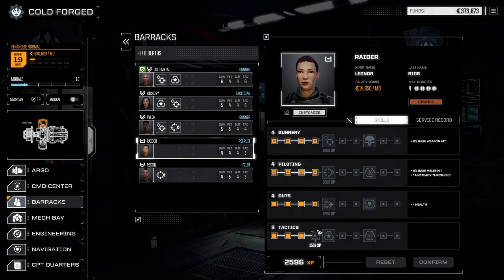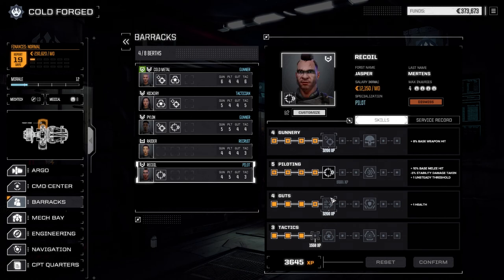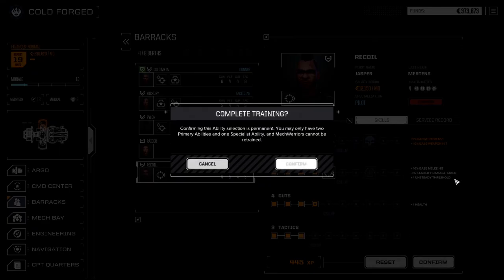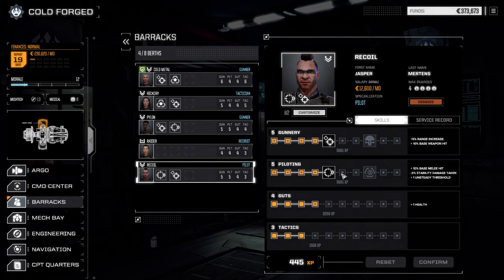Pylon is still fine - I'm going to save points for gunnery on him. Raider, I'm going to get some gunnery on her. Recoil, we're going with gunnery on him too - we want to get him into the multi-target build because he's getting in real close and doing good damage. Let's confirm this. MechWarrior training complete.